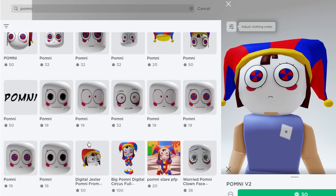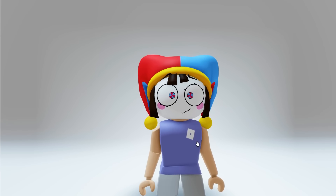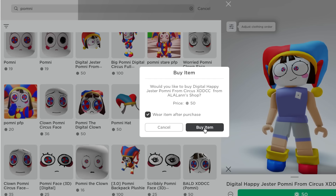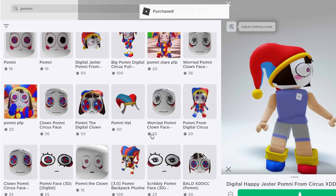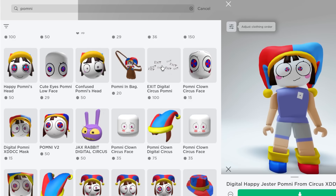This one is really good and so is this one. I think this one is the best, so I'm gonna buy it right now — it's 50 Robux. Let's purchase it. We got it! Now we gotta look for Pomny's shirt and pants.